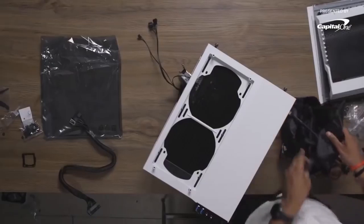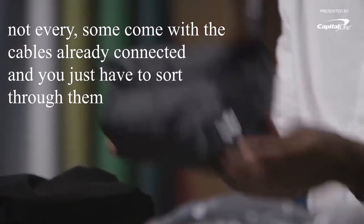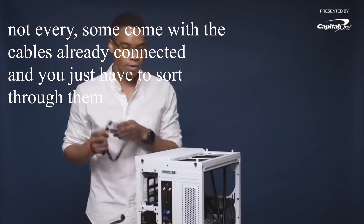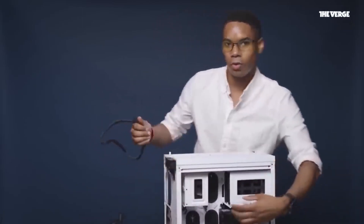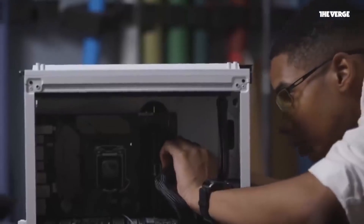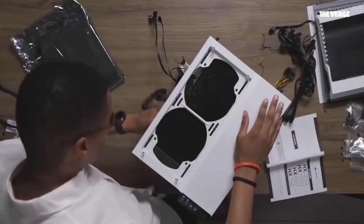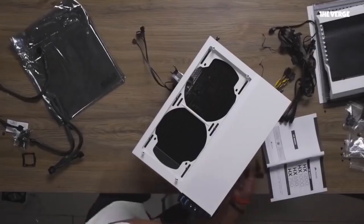Next up, cables. Every power supply is going to come with a big bag of Velcro cables. It's kind of daunting at first, so you always have to find the ones that are going to fit. You need to match those cables with the correct descriptions on the power supply. The next step is connecting the power supply to the motherboard with the 24-pin cable, just matching that cable from the motherboard, threading it through the back, and attaching the 24-pin header to the power supply so that we can have one of the connections complete.